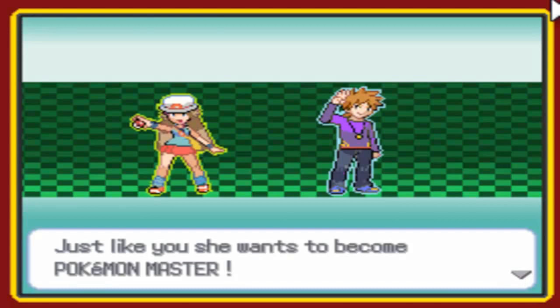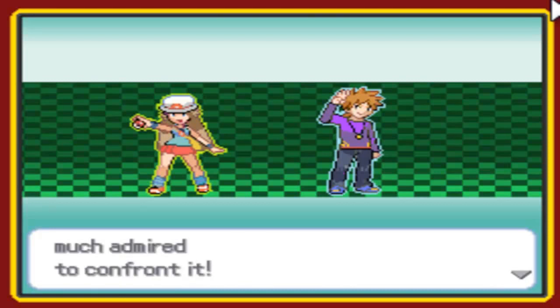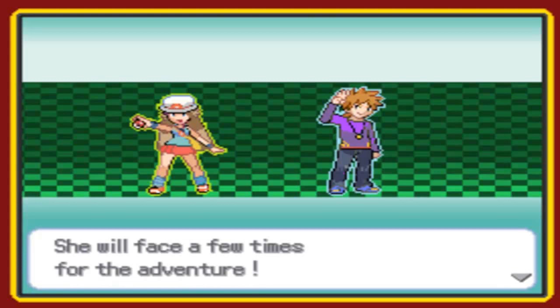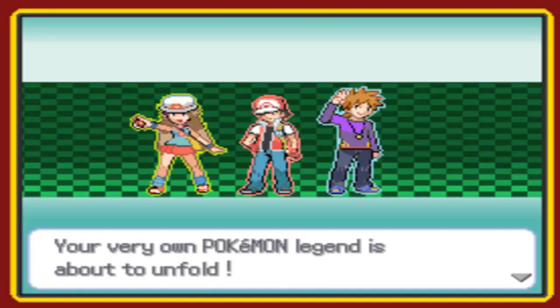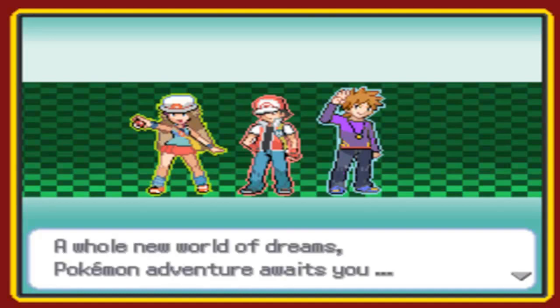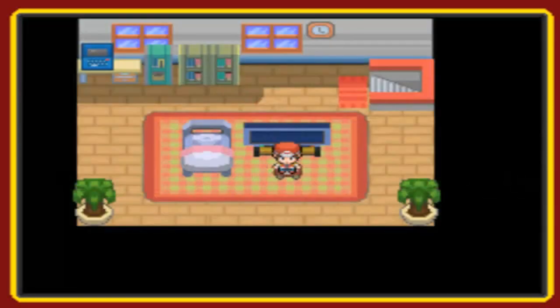Leaf is your cousin. Just like you, she wants to become a Pokemon Master. She would love seeing Nithya, the Master of Sinnoh, and be much admired to confront her. She will face you a few times during the adventure — I think it means she will face me a lot of times. Dex, Leo, and Leaf. Be a good trainer. Your very own Pokemon legend is about to unfold — a whole new world of dreams and Pokemon adventure awaits you. Good luck. Like I said, there will be a lot of translation problems, but bear with me, I'll correct everything.